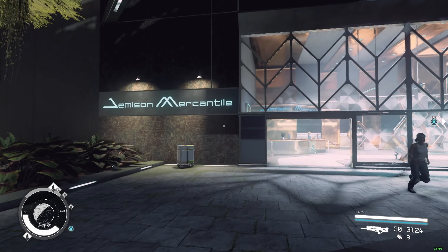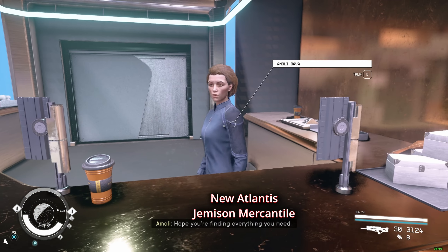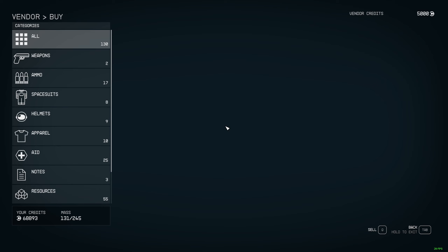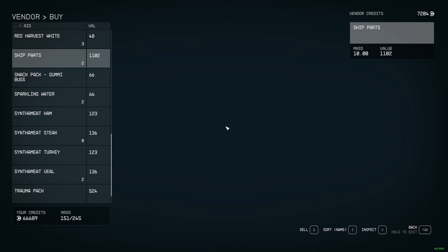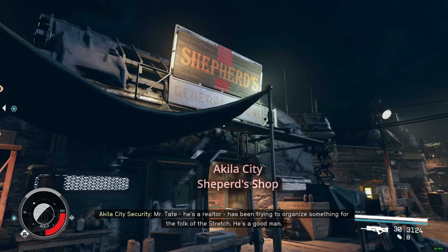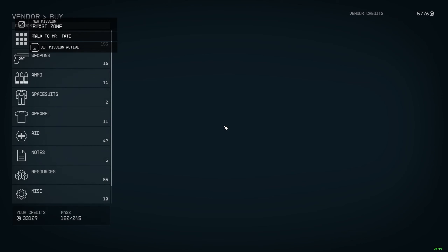I'm at Jameson McMercantile now. Let's go to Aid and then ship parts - ship hearts. There we go, she sells ship hearts as well. And this vendor over here, Shepherd's - let's see if he has any ship hearts, and he does. There we go.